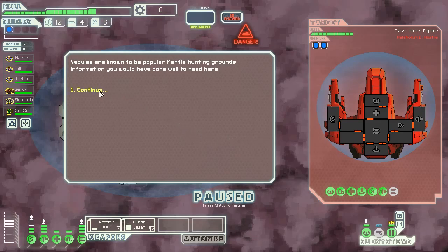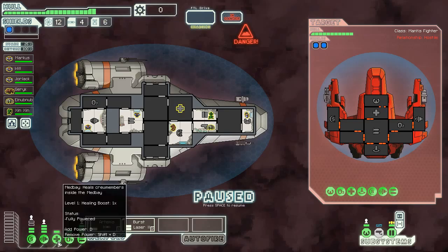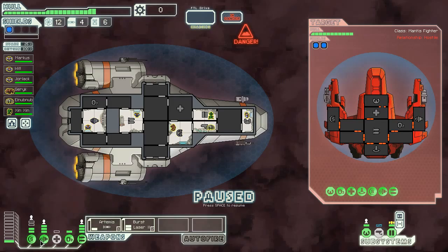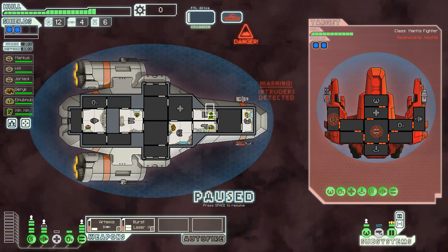We're in danger — it's a mantis fighter. Nebulas are known to be popular mantis hunting grounds, information you would have done well to heed here. They have two shield levels and a teleporter. Artemis on their shields — this looks like a stronger laser weapon than I have. I'm going to bump power down. Not enough power. Improve our shields. They're probably going to beam over before I can do anything about that, so I'll just aim at their weapons. They just went to the teleporter.